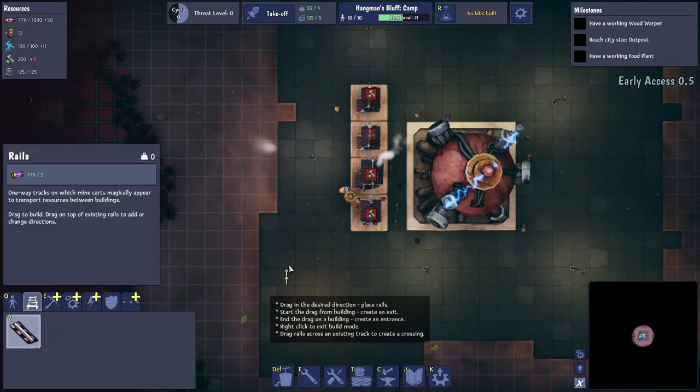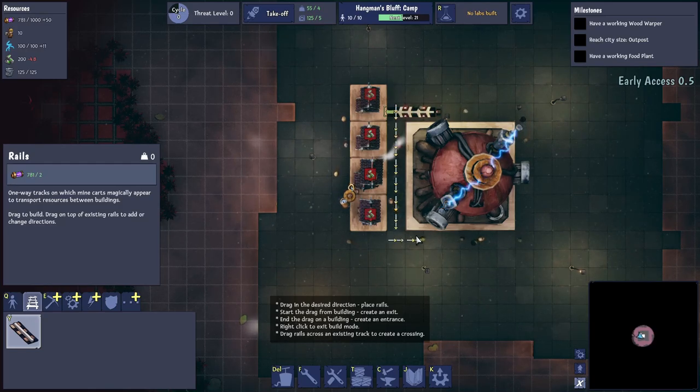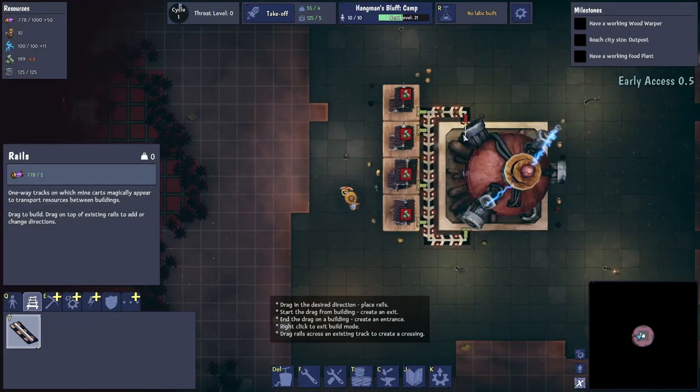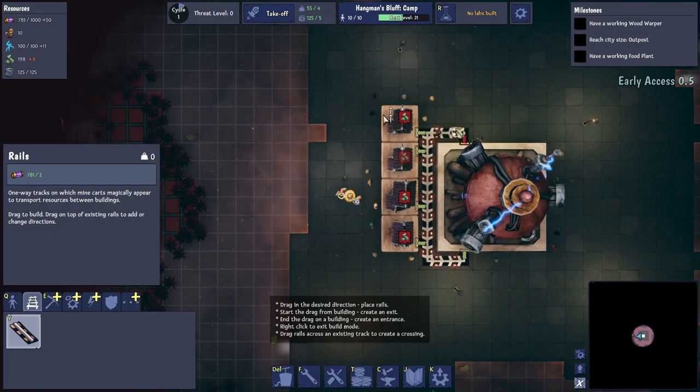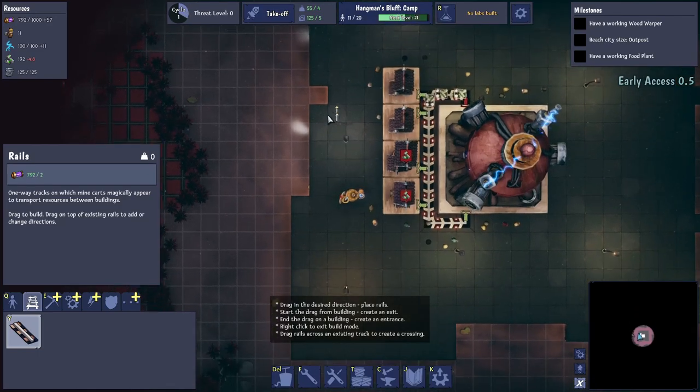We'll get a production chain going — feed the food out from here into there, and then loop it back. We'll select food to go out onto that resource, and now food will get deposited into these houses. That will grow our population, which unlocks various things like wooden turrets. If we grow our population, we get more stuff.